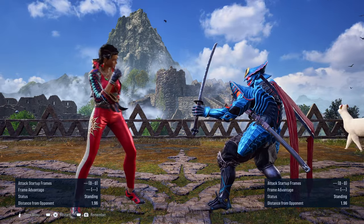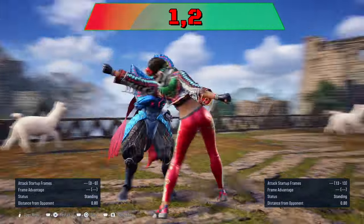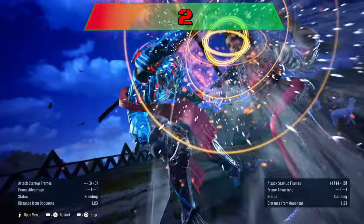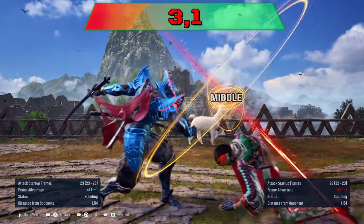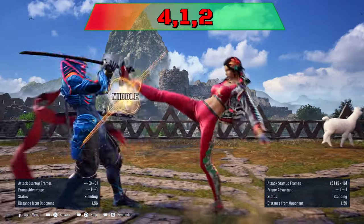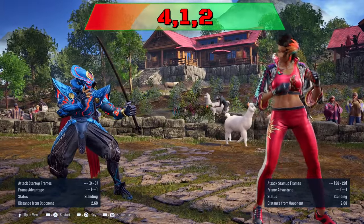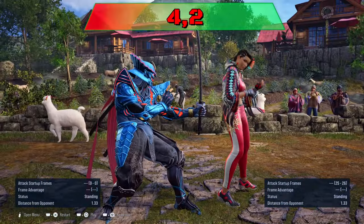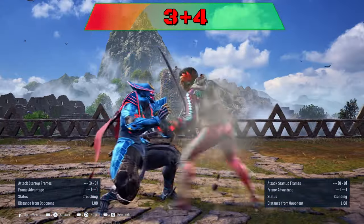The follow-up moves can be blocked or sidestepped. 1-2 can be ducked on last hit to punish; sidewalk left to properly evade and punish. 2 cannot be sidestepped, sidewalked, nor punished on block. 3 can be sidewalked left to punish. 3-1 on block is minus 10 for a 10-frame punish, and can be sidewalked left to evade and punish. 4-1-2 is minus 10 on block, punish with a 10-frame move, and can be evaded by sidewalk right. 4-2 is minus 13 on block, punish with a 13-frame move, and can be sidewalked right. 1-2 is minus 14 on block, punish with a 14-frame move. 3-4 can only be ducked to punish.